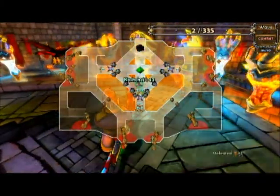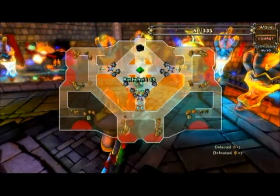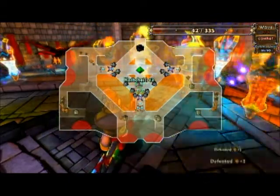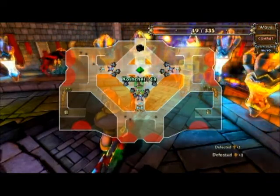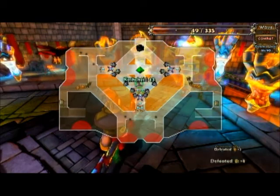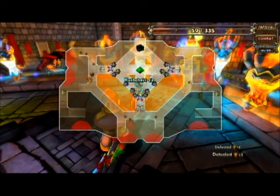You'll see by looking at this view that nothing gets by my defenses — they're usually taken out by the tower before they can get close to the defensive points. On hard, this doesn't really happen as easily — they do get to my defenses and start beating on it. So upgrading your defenses is definitely a good idea as opposed to banking your mana. But again, because I'm on normal, this really doesn't matter at this point.